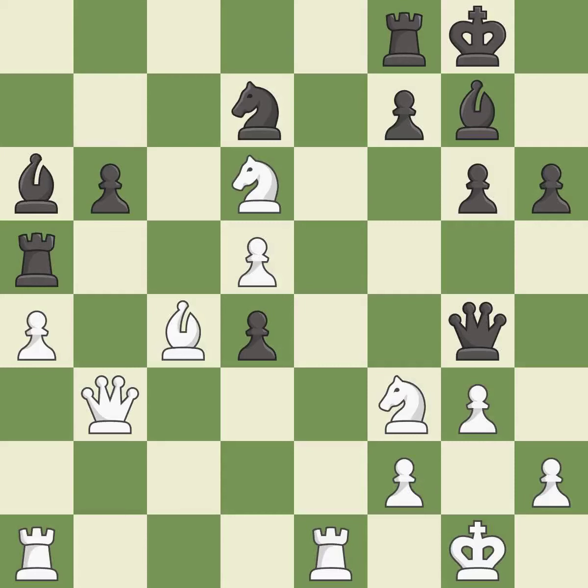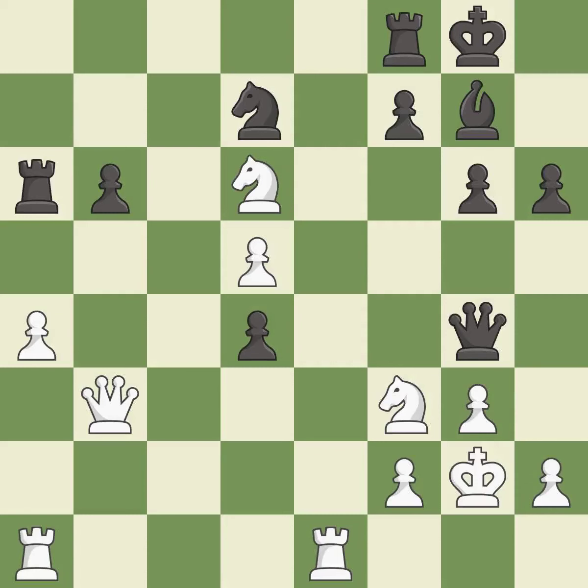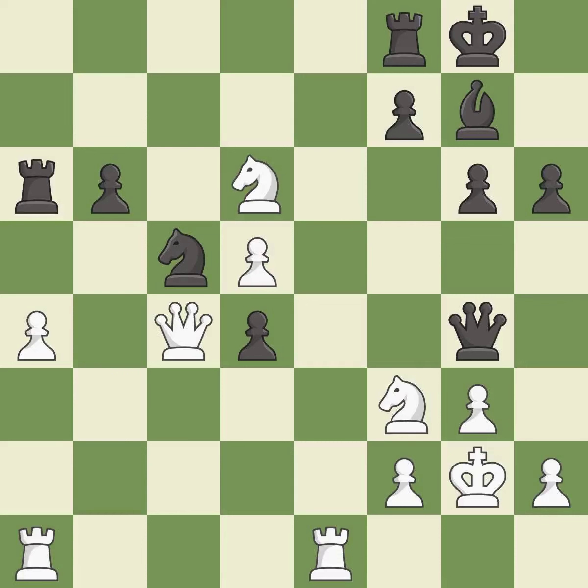This offers an equal trade of pieces. This threatens to reveal an attack on a rook. This maintains the balance in material with a good trade. This prevents the opponent from being able to reveal an attack on a rook. This threatens to reveal an attack on a rook. This stops the opponent from being able to win material. This attacks a queen, winning a tempo when it moves away. This threatens to activate a rook by getting it to the 7th rank.